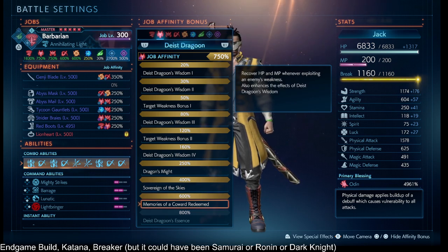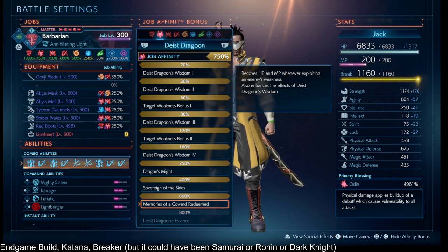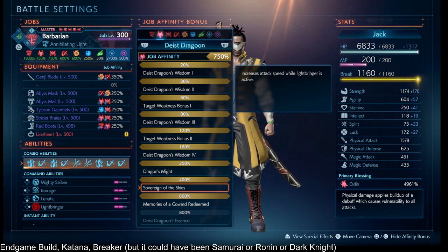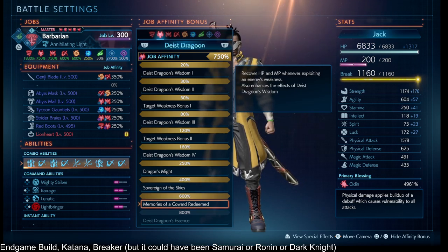As a side effect, Dragoon 600% has a small Lancet effect that recovers MP whenever you hit an enemy, which helps get to that third combo ability effect without needing a full Lancet command ability. You don't need the 600% — the 400% is a nice enough convenience — but I wanted to try it out.